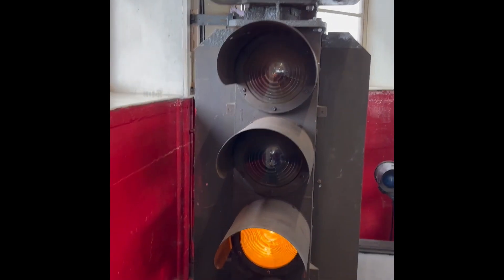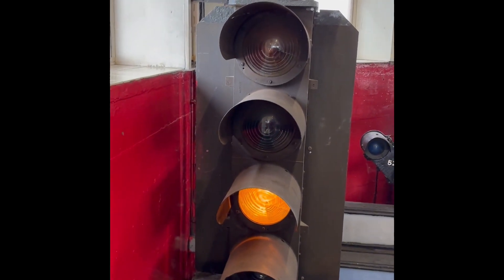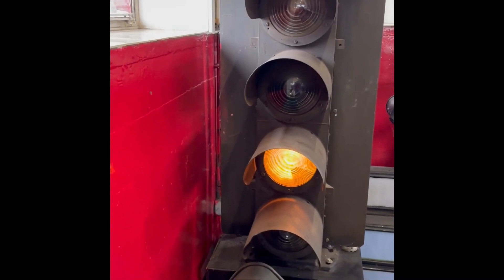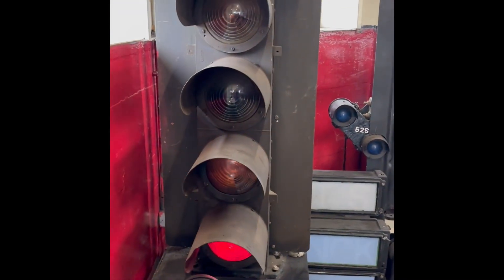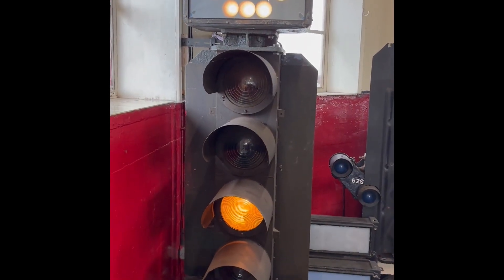Wow, four. Yeah, four. So a four tells the driver that they're routed into a platform. Where should be a green one? So where the green one means go?